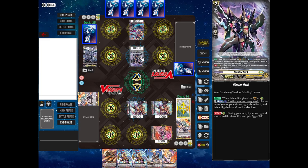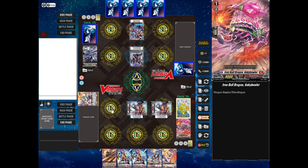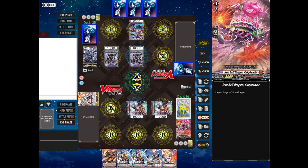Blaster Dark's skill: counter-blast and retire a rearguard. My opponent has done that, so now my opponent can choose one of my rearguards and retire it. Then Blaster Dark gets an extra drive for this turn. My opponent retires Anki Bowler. Now my opponent will play another Blaster Dark.